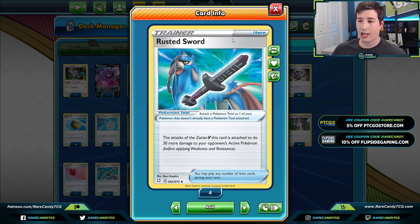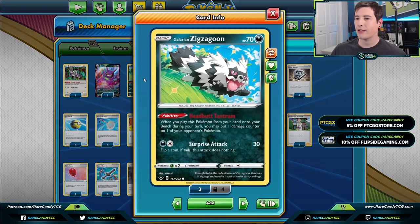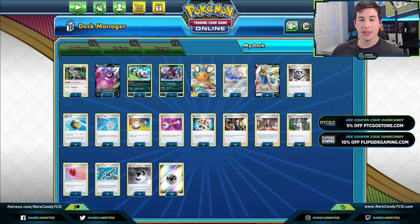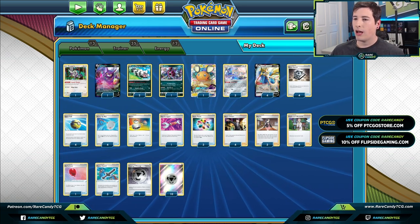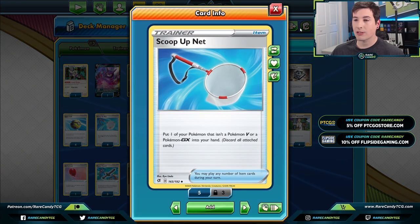The Rusted Sword boosts us up to 260, which means we can one-shot Pikarom after going through their resistance — that's pretty good already. But we're still a little bit shy of one-shotting tag teams, so that's where Galarian Zigzagoon comes in to pick up the slack with its Headbutt Tantrum ability. We're playing two because if we prize one it can be really bad, but between these two and our Scoop Up Nets, we should be able to find our Zigzagoons whenever we need that extra damage.